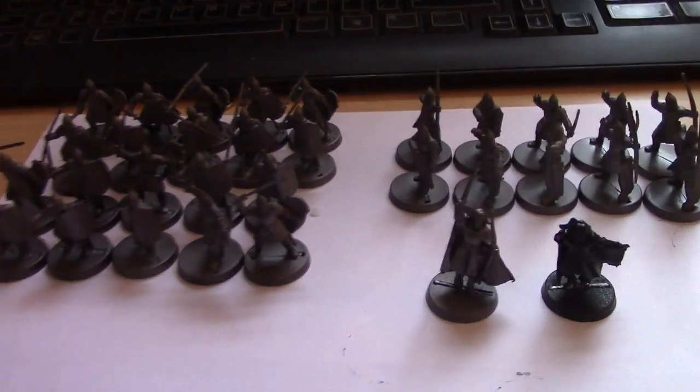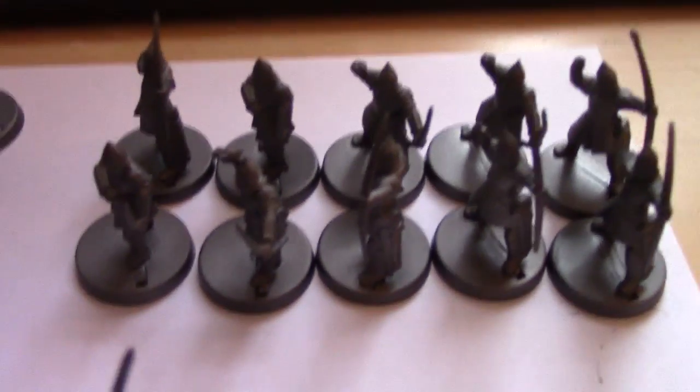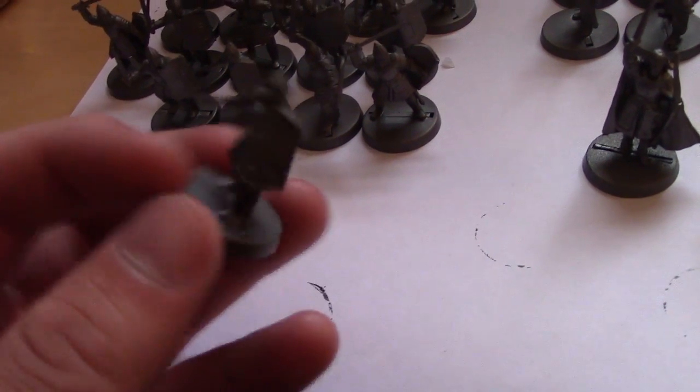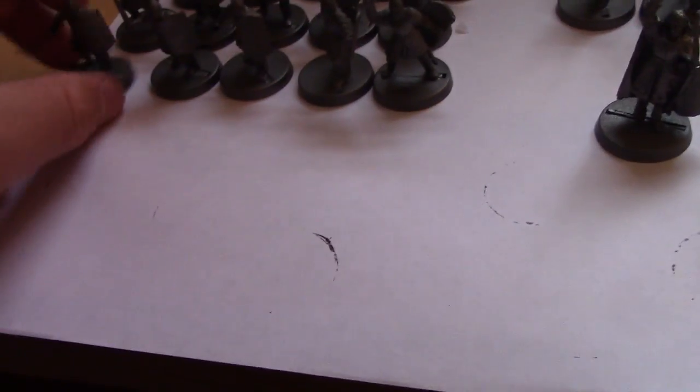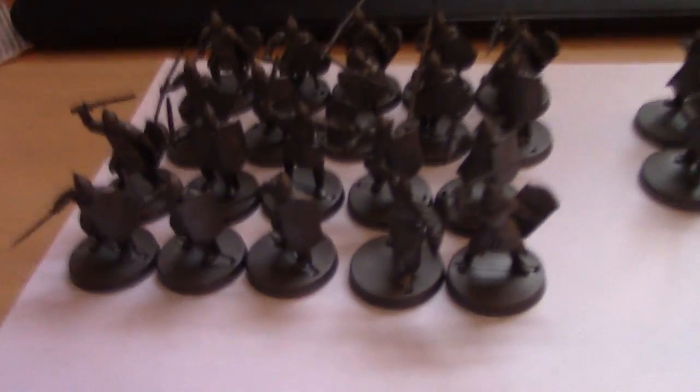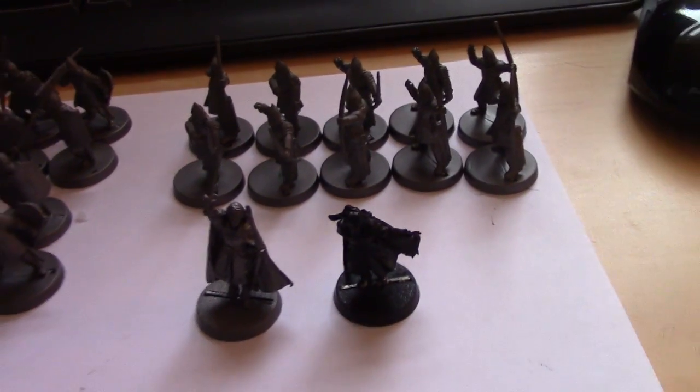Hello guys and welcome to day two of my Minas Tirith hobby vlog. The lighting isn't great, but I have base-coated all the warriors in Leadbelcher, which has made the base-coat job very simple. These guys are mostly armour, so it saves a good part of the job. Next up, I'm going to ink them all with Nuln Oil, then highlight the armour, and then start picking out areas of cloth and skin.